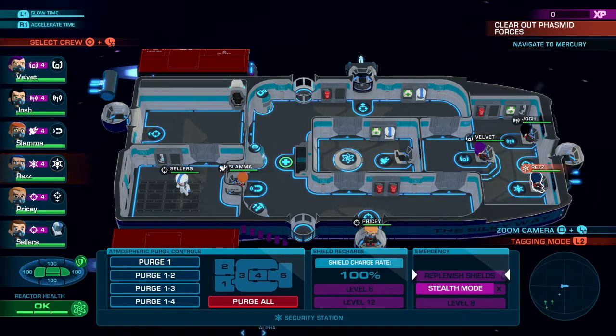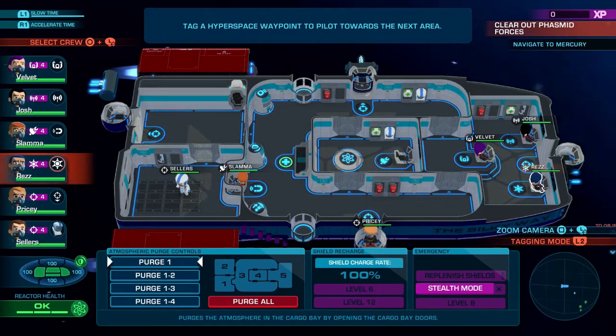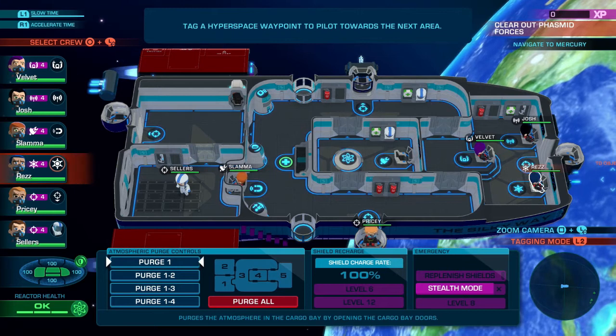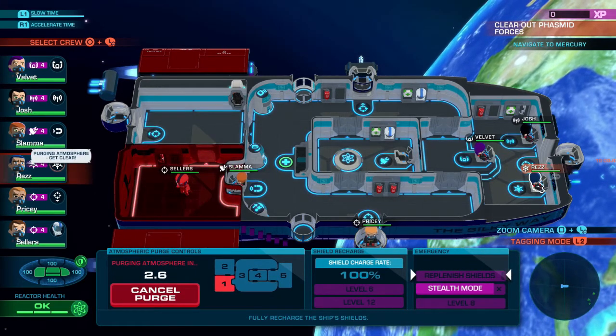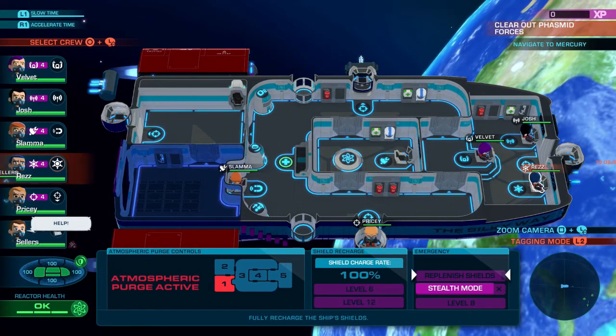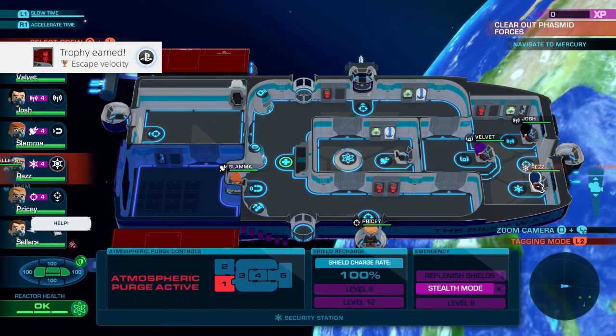Now you're ready to get them out of the ship. Select your security officer — mine is Rez at the front of the ship. With your security officer selected, go ahead and purge section number one of your ship, which is that airlock section your crew member is currently standing in. The room will decompress and they will fly out. This will unlock the escape velocity trophy.